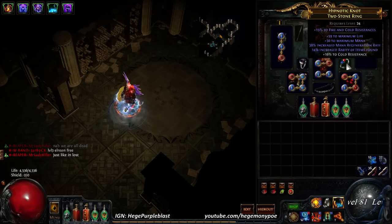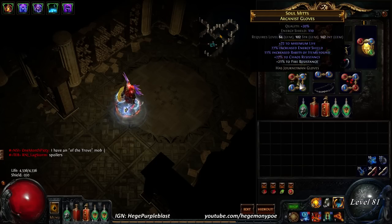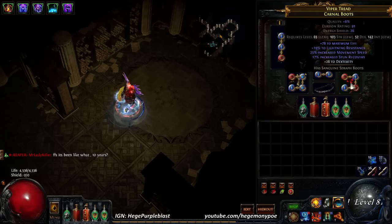I purchased this ring for about 5 chaos, and then I put cold resist on it. This one I had bought for, I believe, 5 chaos — this was a steal of a deal, I couldn't believe I got it for this cheap, but amazing ring. As far as these pair of gloves, I think it cost me 1 chaos. These boots I paid about 3 chaos for.